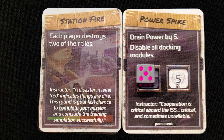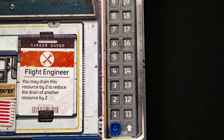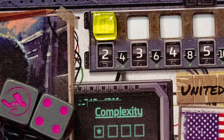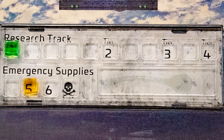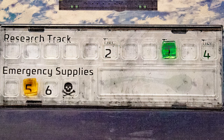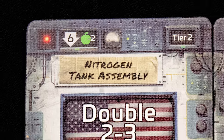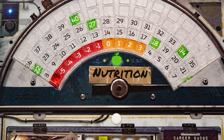Now draw a new disaster card and deal with any persistent ones in play. Then check the lowest value of the four resources generated — this is the surplus you have to spend on upgrades. You can buy extra dice for the amount shown here, and you can spend one point per player to advance the research track, which goes all the way to tier four.